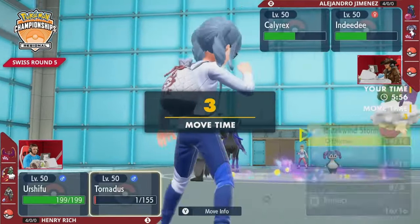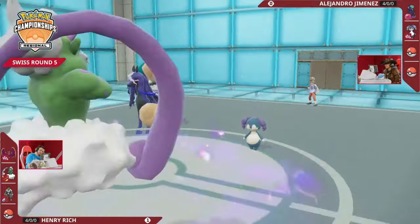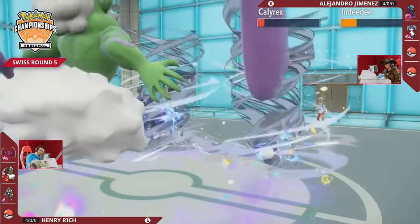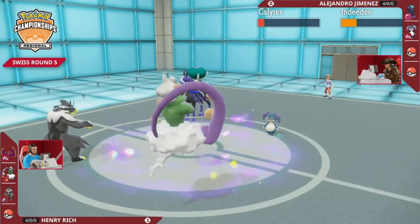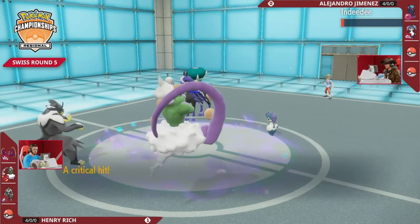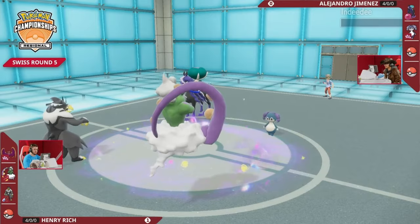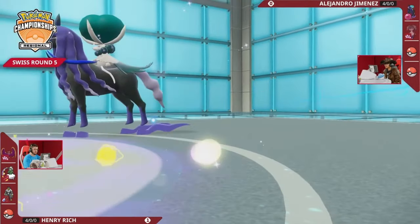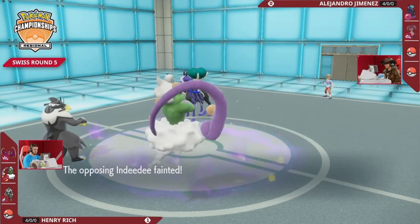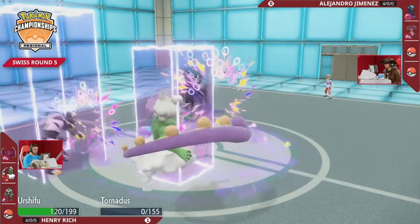You cannot just take a sacrificial KO and expect to win from the back - the Follow Me creates such a safe position for Calyrex. We're going to have to see how this turn plays out. It is going to draw attention away for Urshifu, but Bleak Windstorm just barely doesn't pick up the KO onto Calyrex. It does help keep speed down in Henry's favor, but you can see how Surging Strikes would have been great into Calyrex here, and with that Grim Nasel boost Shadow Rider got on that previous turn - well, it's going to take Tornadus down, but can it get Urshifu as well with Expanding Force? For sure, yes.